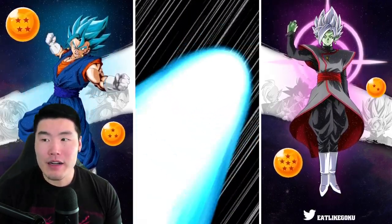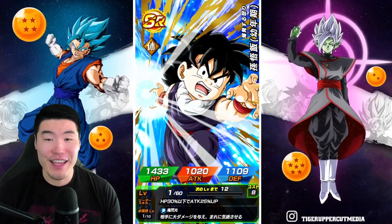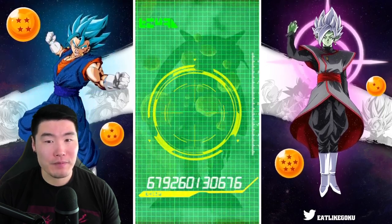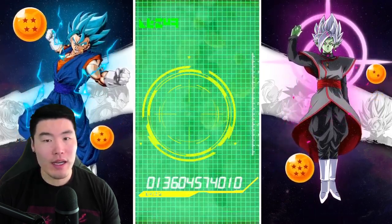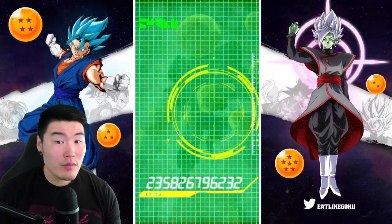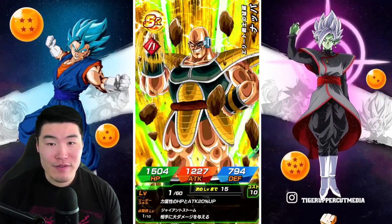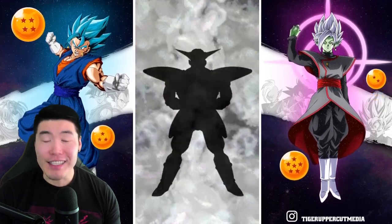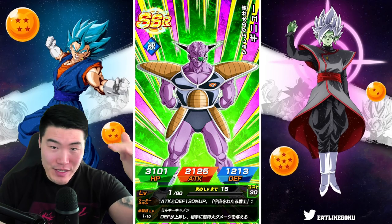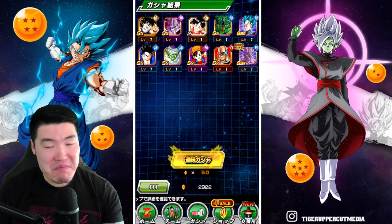Blue Vegeta. Cool. Well, maybe a blue Goku to go with that Vegeta - that'd be kind of interesting, like a weird Resurrection F themed multi. Ginyu! Okay, I'll take it. Like I said, he's number three for me right on the list of priorities in the featured pool. Not bad at all.